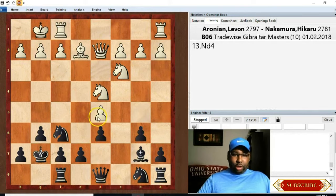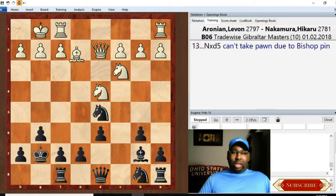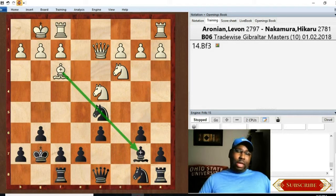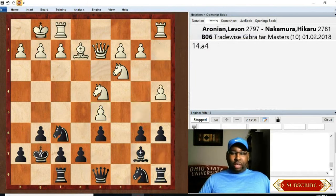There's a pawn on d5 with the knight and bishop bearing down on it, only protected by the knight on c3. You might wonder why Nakamura didn't just take that pawn. If he had played Nxd, he would have run right into Bf3, which pins the knight to the bishop - and there's a long list of bad things that can happen after that, about 10 different variations, all bad for Black. So he played a6 instead - a good prophylactic move to keep knights and bishops off b5.